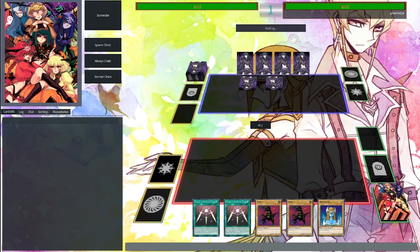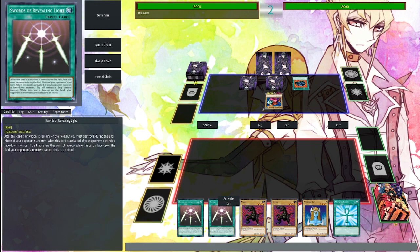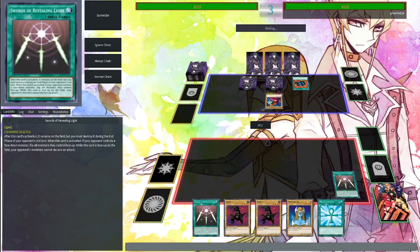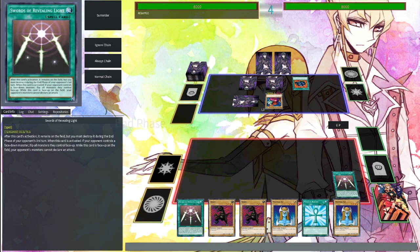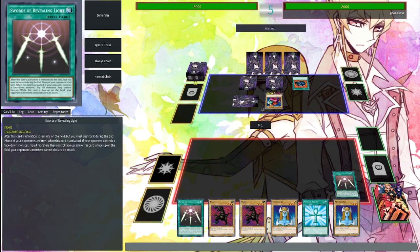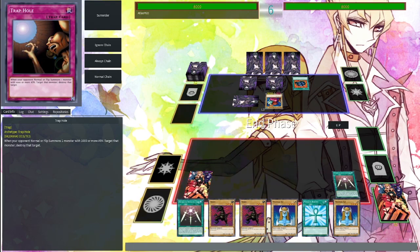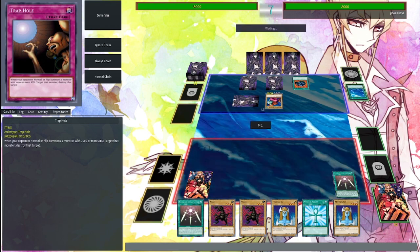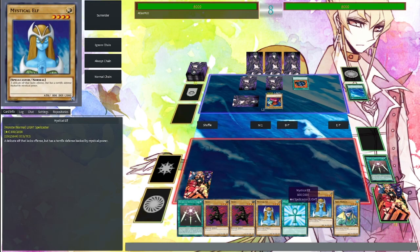You know what I say about that — I'm just going to Swords of Revealing Light. Sure, why not? It didn't feel like attacking anyway. I'm just going to set some monsters — this is fine. I shouldn't have set monsters, I'm just giving you time to draw into Raigeki and such. That's the plan. I've got just as much time to draw into big stuff. Now I can beat over anything you've got — let's just hope he doesn't have any form of removal spell.